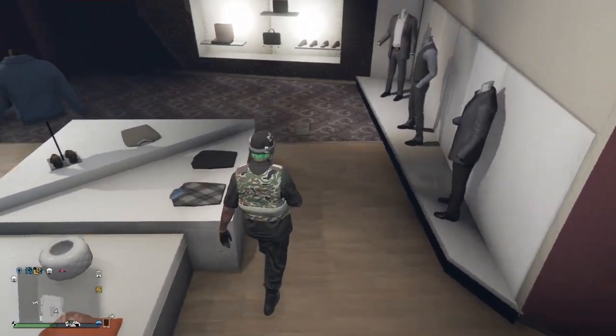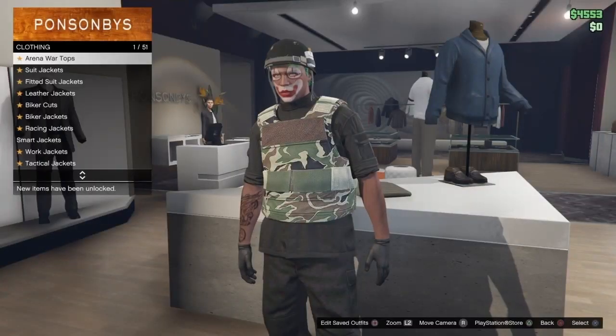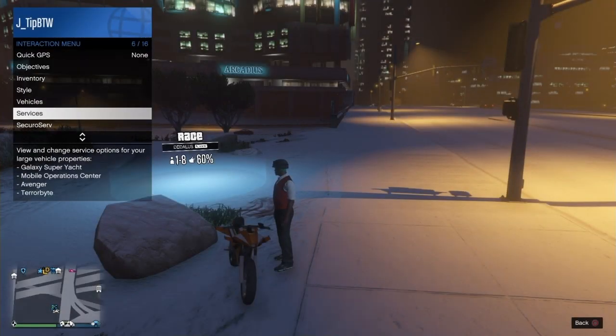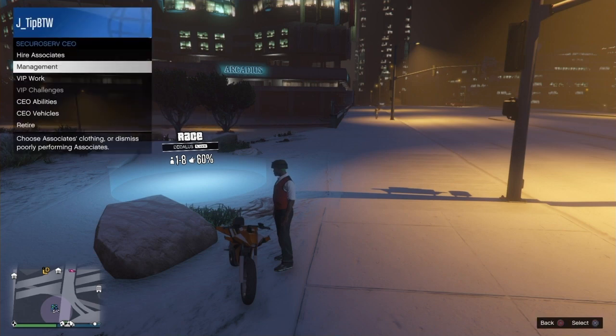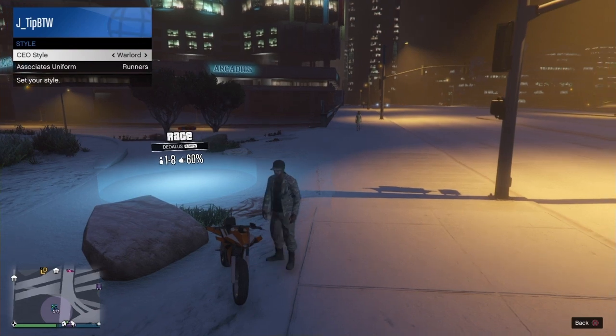You can go and edit the outfit, just don't edit the joggers, and then that'll be it for the black joggers. Now we'll move on to the tan joggers. For the tan joggers it is the exact same process, however you are going to equip a different outfit. This outfit is called Warlord.